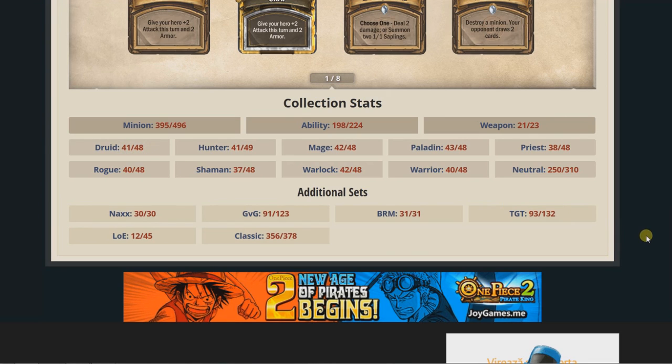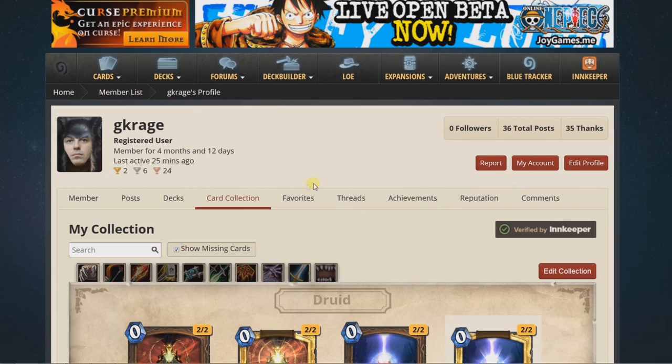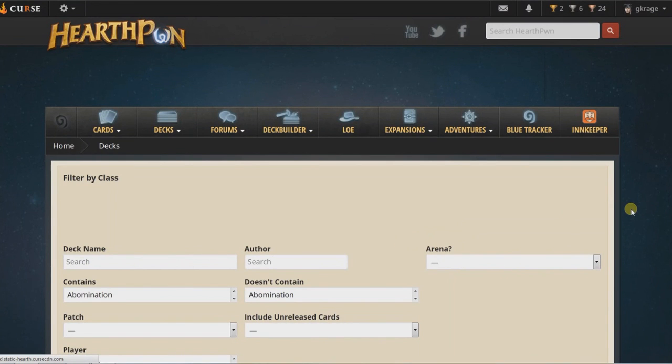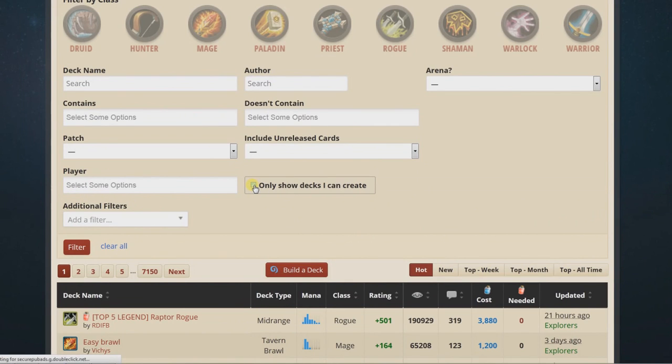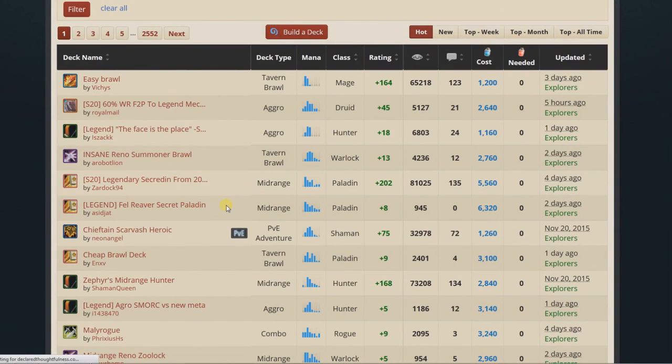But most importantly, this program is useful for checking the Decks from Hearthpwn. You can filter the ones you can actually craft and play. You click on Decks, it will open the browser again, and right here you click on the option 'Show Decks I Can Create', then click on Filter.